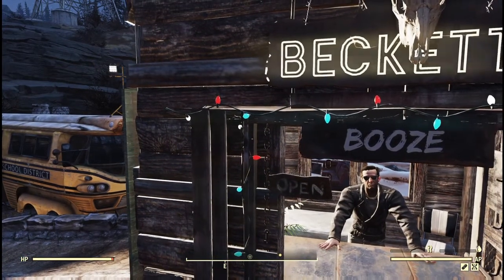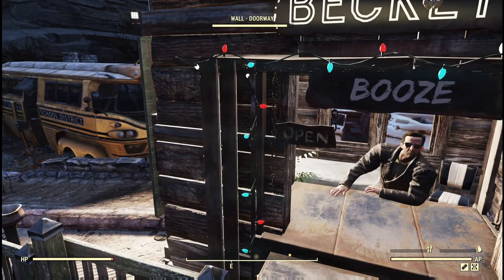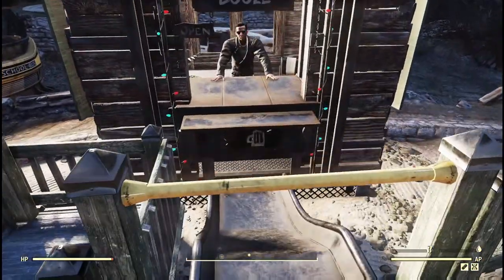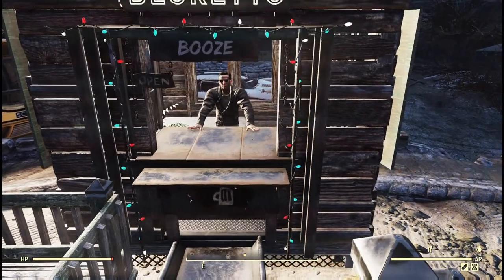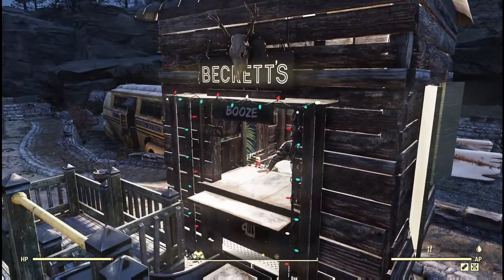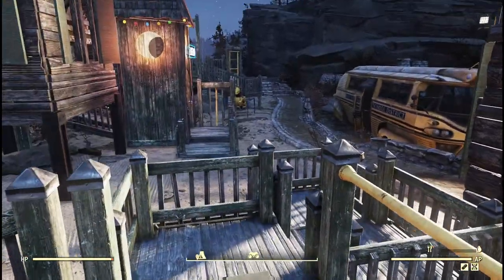I didn't do a full build video of this because the process was kind of convoluted and I didn't have a super clear idea when I started. What I did here was put down a glass greenhouse wall and used the flamethrower trap to destroy it for this wall, then put Beckett in there. Then I repaired the wall and changed it to a wooden doorway wall to get it so that it just sticks out perfectly like this — it looks so perfect in that doorway, super cool.